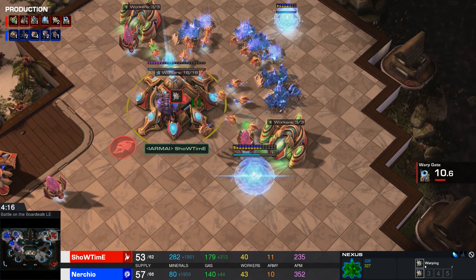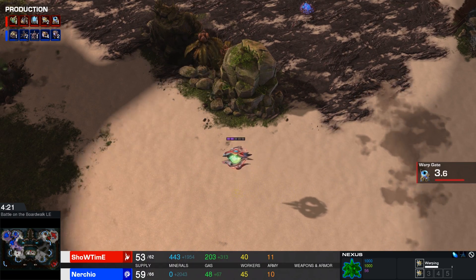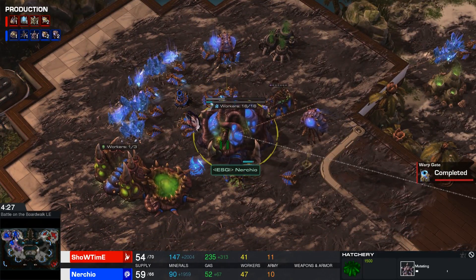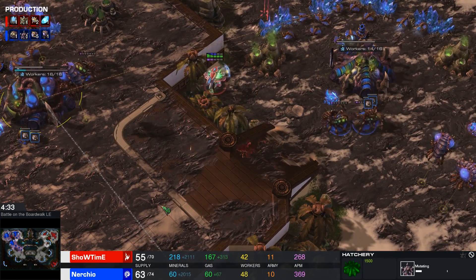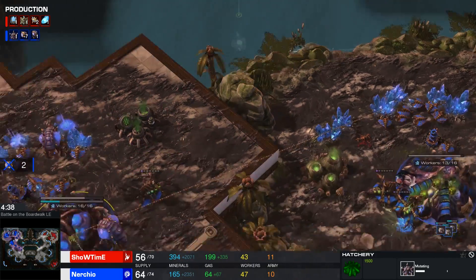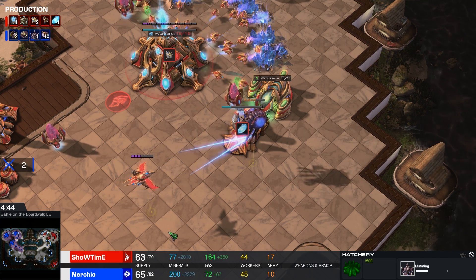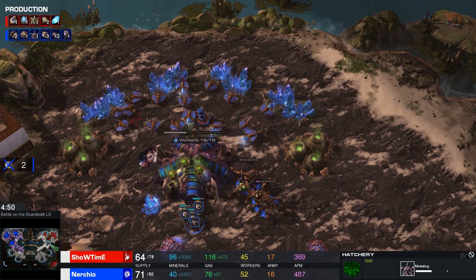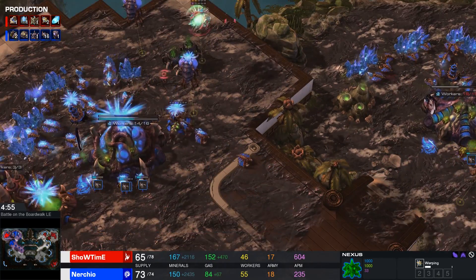Nurcio was still very heavily focused on that Hydra-Ling-Bane style, but it almost seemed like he wasn't really focusing as much on Banelings anymore and had rather just simply switched to getting Lurkers much faster. Interestingly, I never really considered Lurkers to be that great a counter to Colossus play. But because they have the same range when Extended Thermal Lens is researched — both at range 9 — you can actually do a lot of damage and some crazy zoning with Lurkers as well. I've been really liking the way the Zerg vs. Protoss meta is already developing.